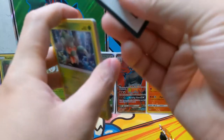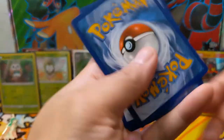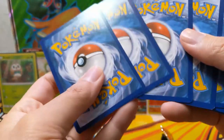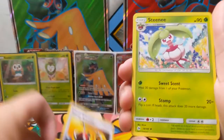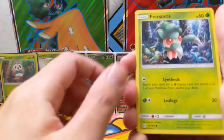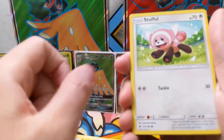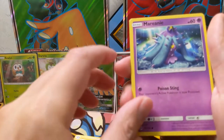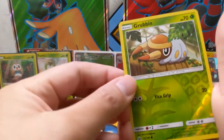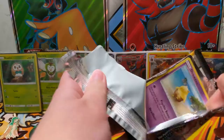I'm going to show the code card like this — cover up the QR code — and then take the four cards from the back and put them in the front. Then we just read through the cards. So we have a fairy energy, energy retrieval, Steenee, Spinda — looks very confused — Fomantis, Alolan Grimer, Togedemaru, Stufful, and Mareanie. The reverse holo is a Grubbin, and the rare is a Shiinotic holo.